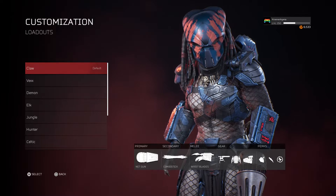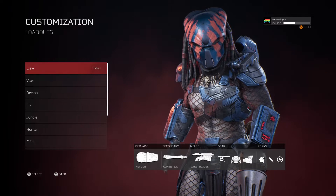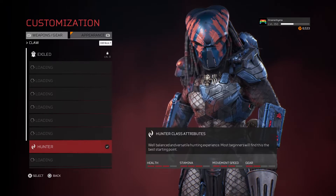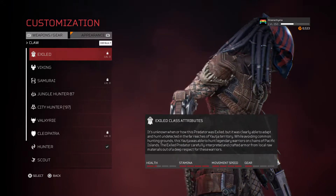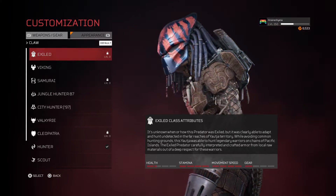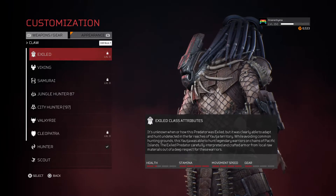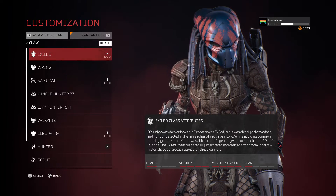I'm going to be showing what the recent update for Predator Hunting Grounds has dropped into the game. The first one is the new predator class called the Exile Predator, and as you can see right here, he wears some kind of bronze armor with a bunch of bones like trophies ornamented around his armor — you can see spine cords, tusks, and jaws. I don't have it yet sadly.